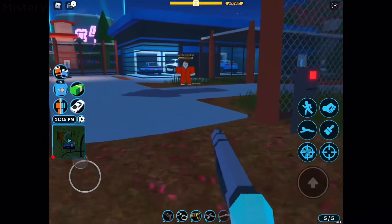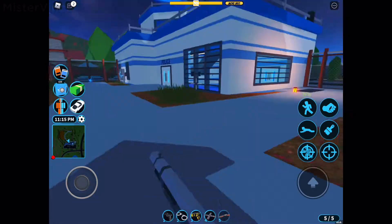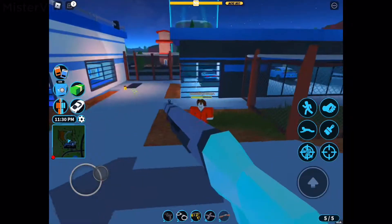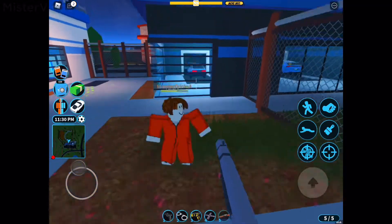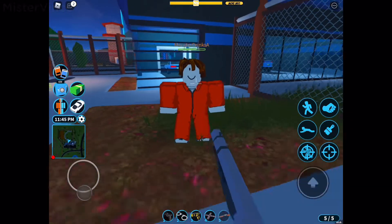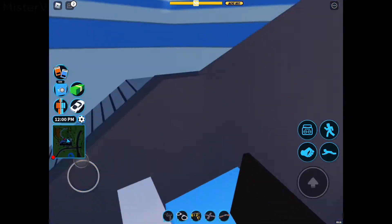The lowest damage the shotgun can deal is 3. When the shotgun was first released it had 4 rounds of ammo; now it has 5 since the August 2018 update. To summarize: the highest damage possible is 30 at very close range, and the minimum is 3 at very far range. That concludes the shotgun.